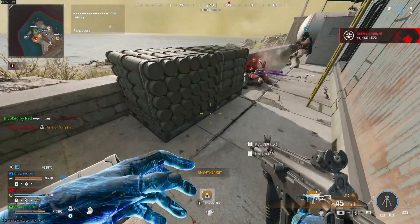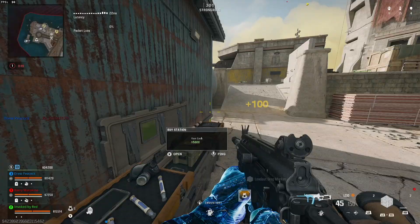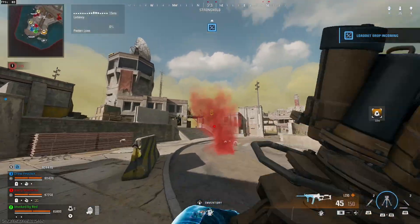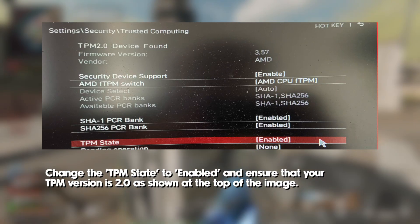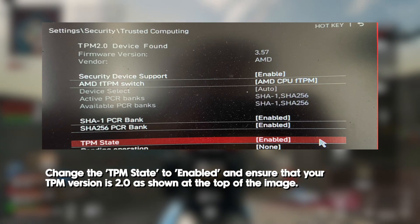Once you're in your computer's BIOS, which will be different depending on the motherboard you have, you'll need to go to the following place. If this doesn't match up with your system, check your manufacturer's guide, as some companies may configure things slightly differently. For me, I needed to go to Settings, then Security, then Trusted Computing, and look for TPM State and change it to On or Enabled.